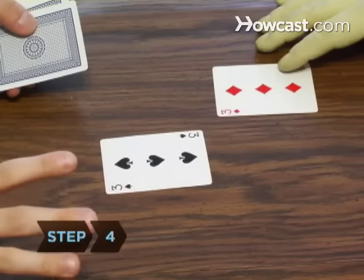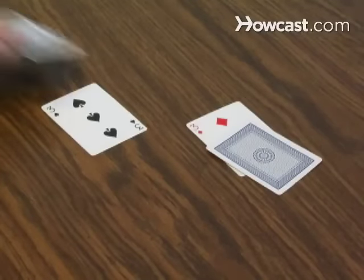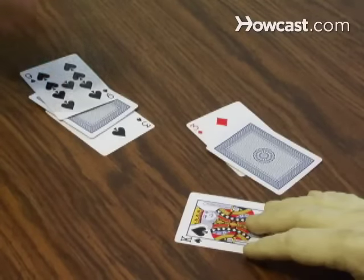Step 4. If you flip two cards of equal value, war begins. Both players take a card from the top of their pile and set it face down on top of the first card. Then take a third card and flip it face up. The player whose card has the higher value wins all six cards.